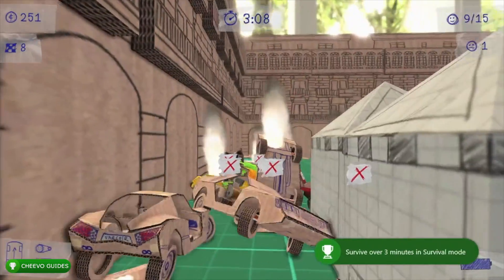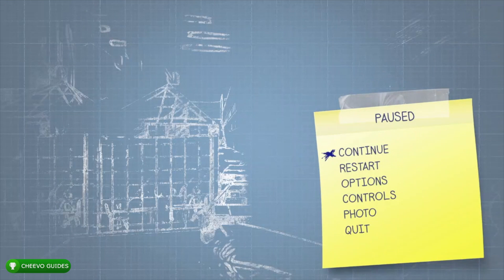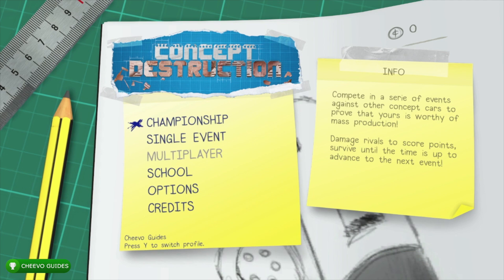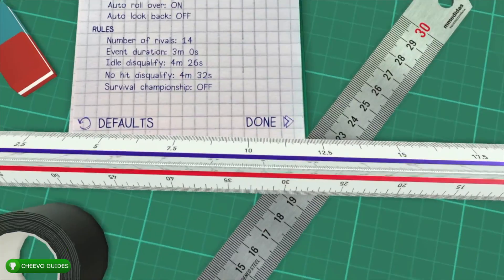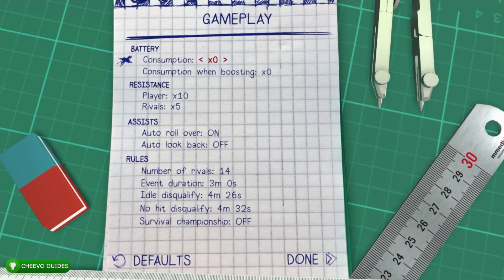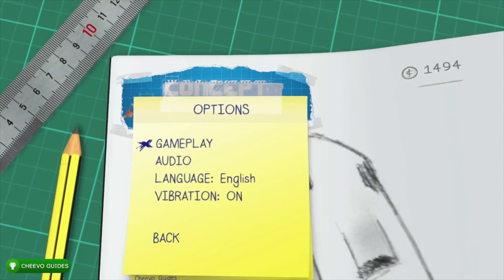After getting the Survivor achievement, go back to Options and set the rival resistance down to zero. Also go to event duration and set it to one minute — this makes the championship go by much faster since each event is only one minute. Once those gameplay settings are adjusted, go ahead and start up Championship mode.